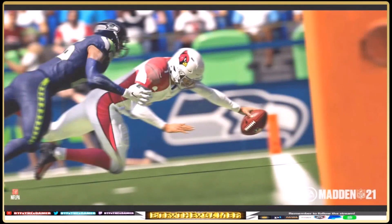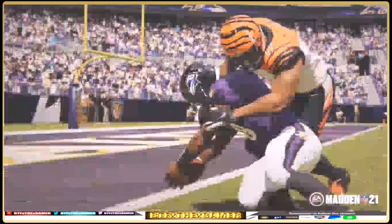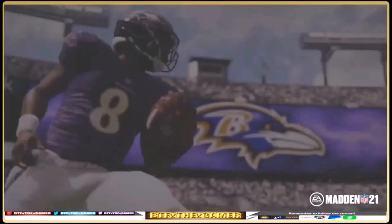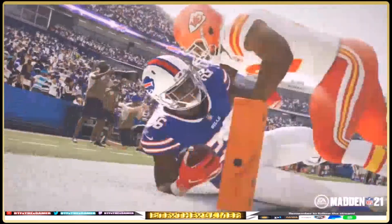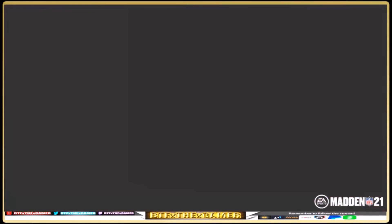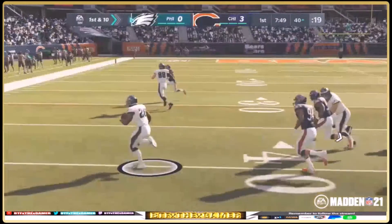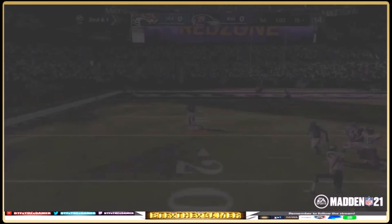Tackling is described as location-based tackles. While pylon tackles are the most exciting — the ball carrier reaching for the pylon to score a touchdown — these location-based tackles can trigger at the pylon, the goal line, the first down sticks, and even the sideline. Clips from the deep dive trailer showing breakdown tackles with Lamar Jackson are referenced to give context.